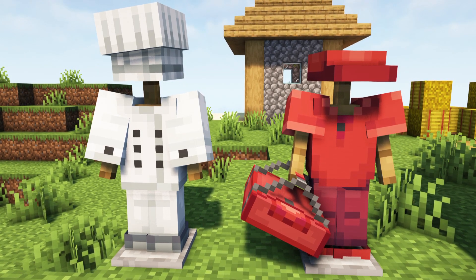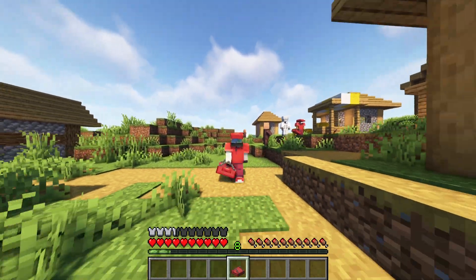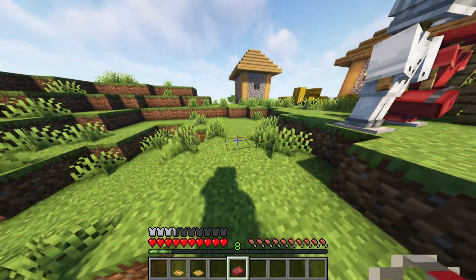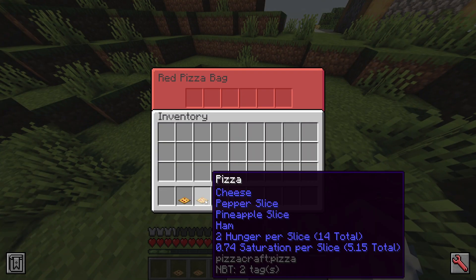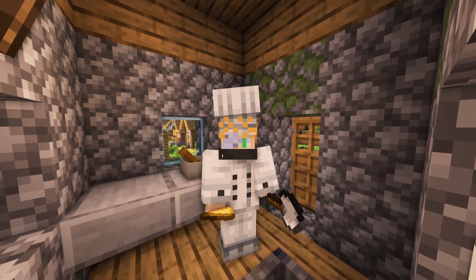There are also two new outfits made of wool: the chef and the pizza delivery. The latter will have a speed bonus. Alongside this new outfit you can take multiple pizzas in your delivery bag. The chef outfit will come with a handy fire resistance buff.